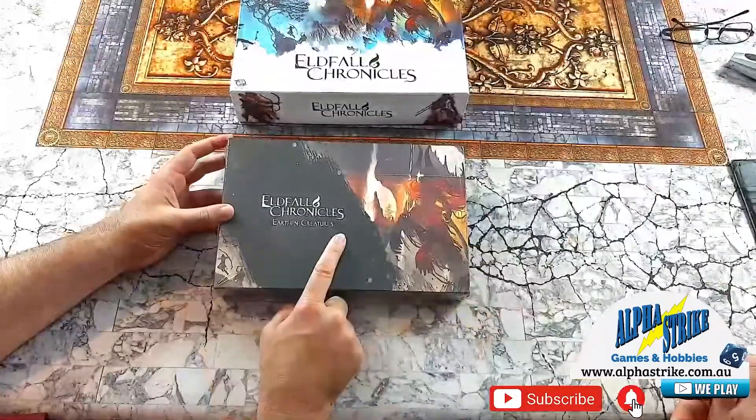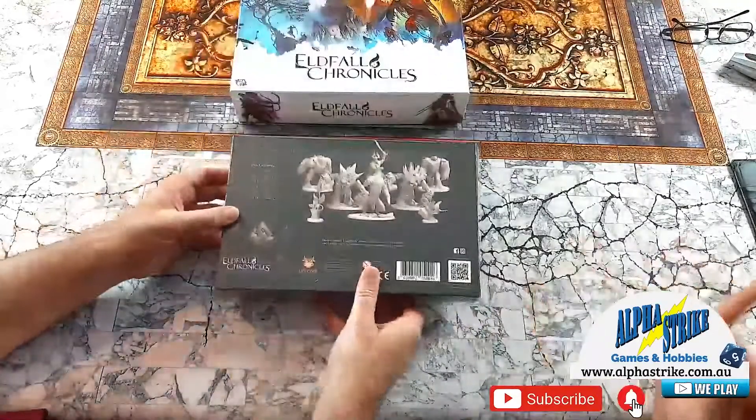We'll have to give that a crack. If you want to put the elf dudes together and pick a faction - oh look, there's more! This is a box they sent for the earthen creatures - so the earthen elementals and that sort of thing.